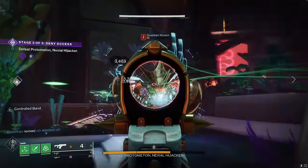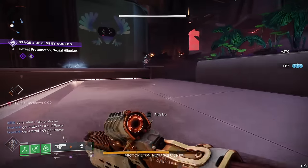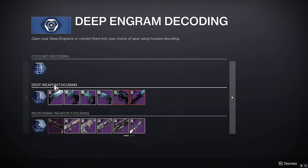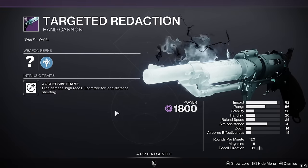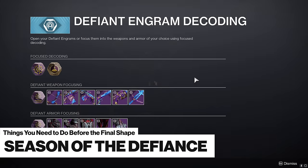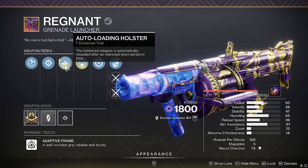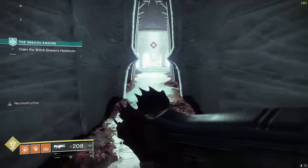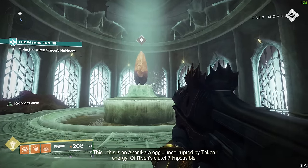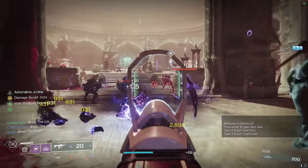Controlled Burst can give you a nice — albeit brief — 20% damage buff as well as a reduced charge time if you land every shot in a burst. The loot from Season of the Deep was essentially all garbage, so don't invest any time there unless you've done literally everything else. Season of Defiance is similar, but the weapons are slightly better; the Regnant Grenade Launcher was originally quite good but is now outclassed by the Edge Transit from Onslaught. Feel free to run through these seasonal activities if you missed them or just want to relive them one last time, as they're likely all getting removed along with associated triumphs and titles when Final Shape drops.